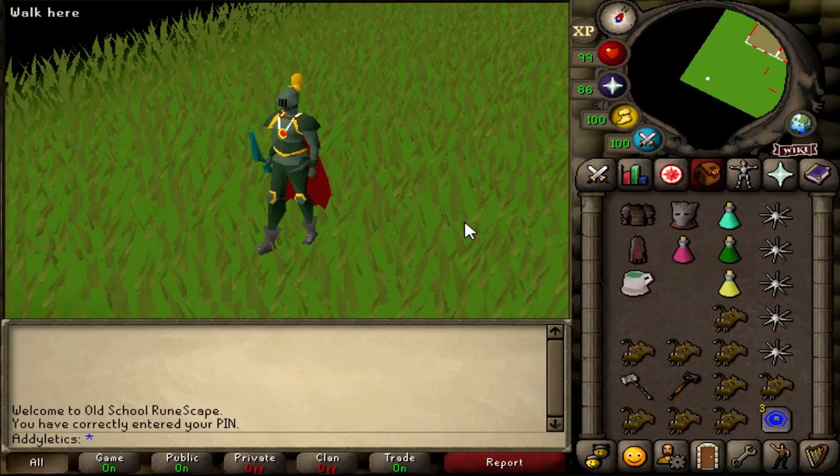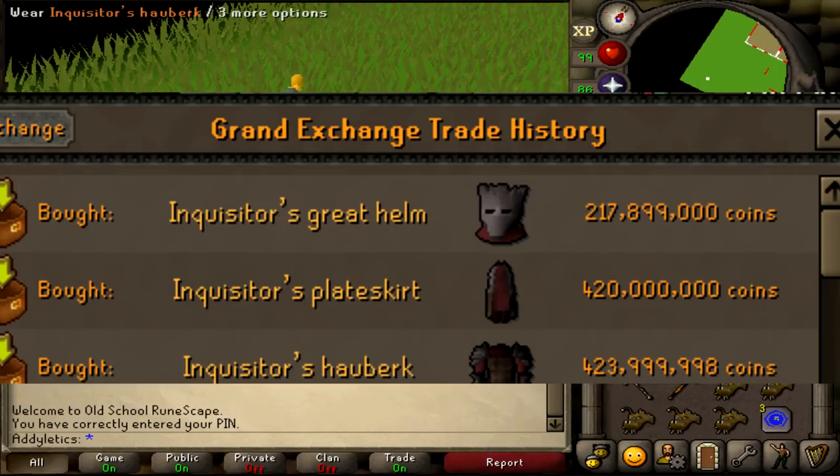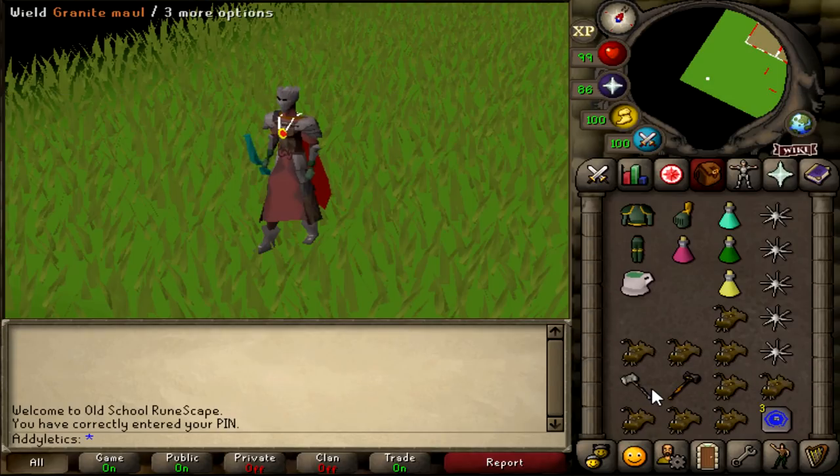It has been highly requested to get back on the Addyletics account and use the new Inquisitor armor, which is currently worth around 1 bil. This should work a lot better as the armor gives me max hits on my Eldermall and my Granite Mall, and I'm also 99 attack for increased accuracy.